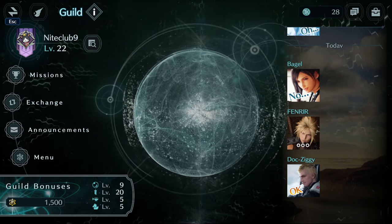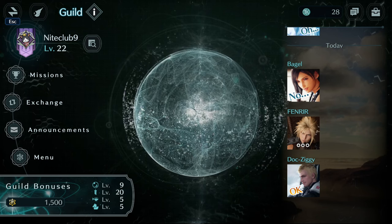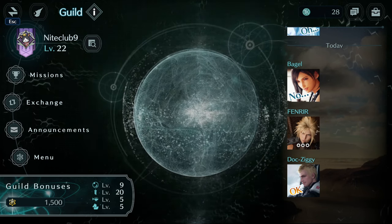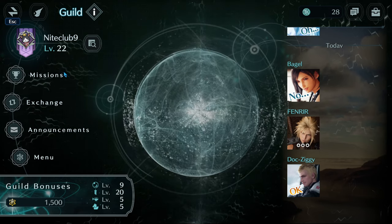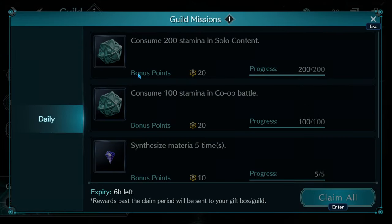To say that it was a lot to go through when we first saw it is an understatement. I just want to go over quickly how you get them through missions: you will complete a certain amount of dailies and get access to four coins — two from doing 200 stamina in solo content, and two from doing 100 stamina in co-op content. This will reset each day.